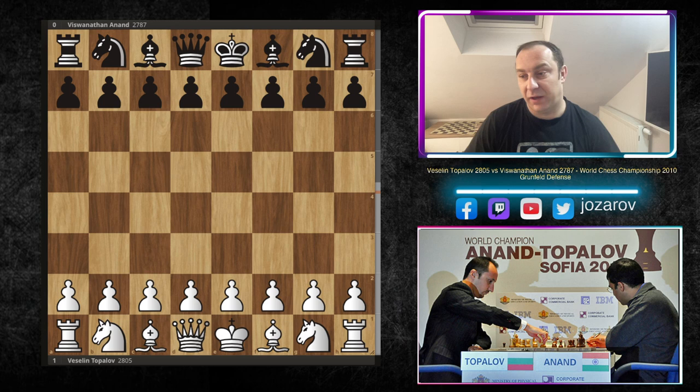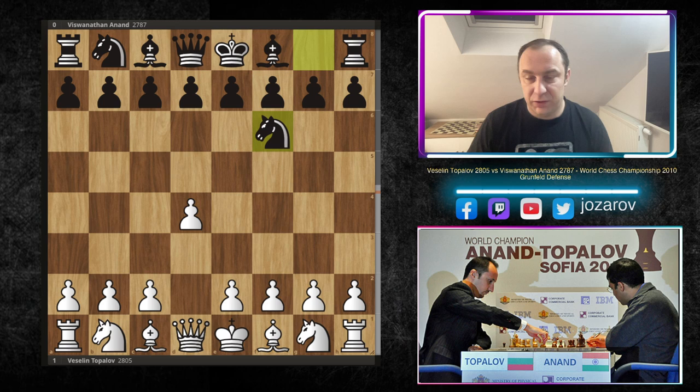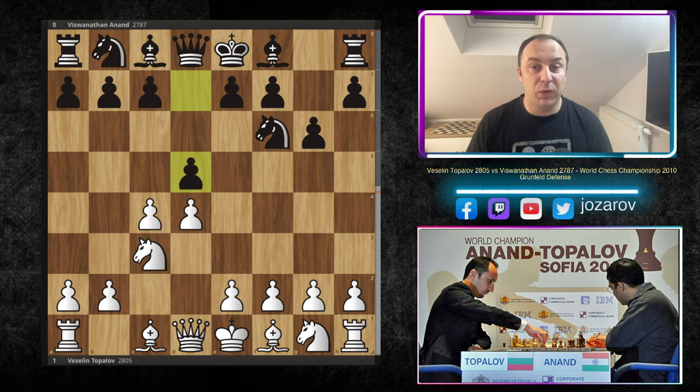Game one started with Topalov playing the white pieces and Vishy playing black. Topalov opened with d4. Vishy's response was knight to f6, c4, g6, knight to c3. After the move d5, we have the Grunfeld defense. After c takes d5, knight to d5 - the exchange variation. Then e4, knight takes c3, b takes c3.